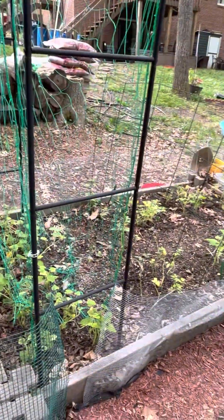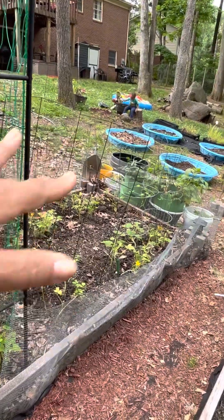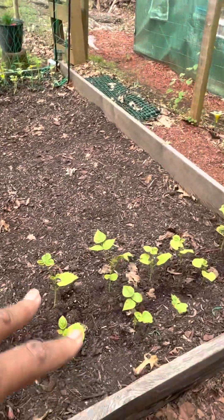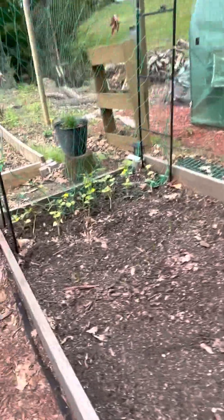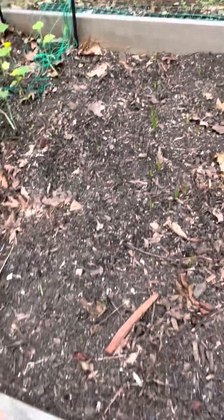My beans and squash are here. I have spaghetti, yellow, and zucchini in this bed over here. Here are my cucumbers, here are my lima beans — I'm gonna add something else in there — and you can see my onions right here. My purple onions, or red onions, are already starting to come up from the bulbs.